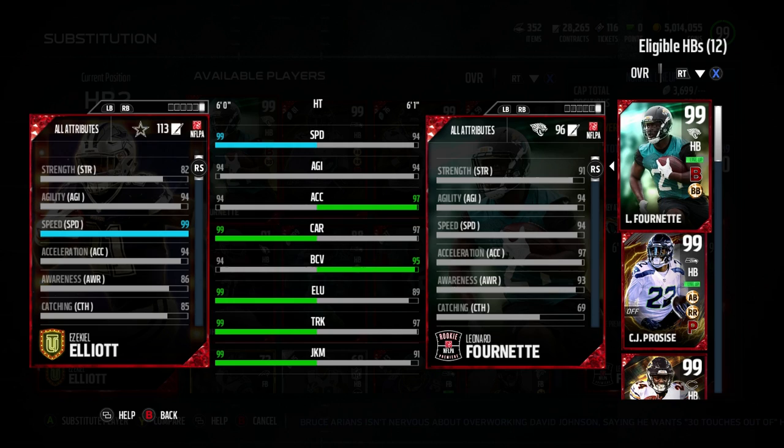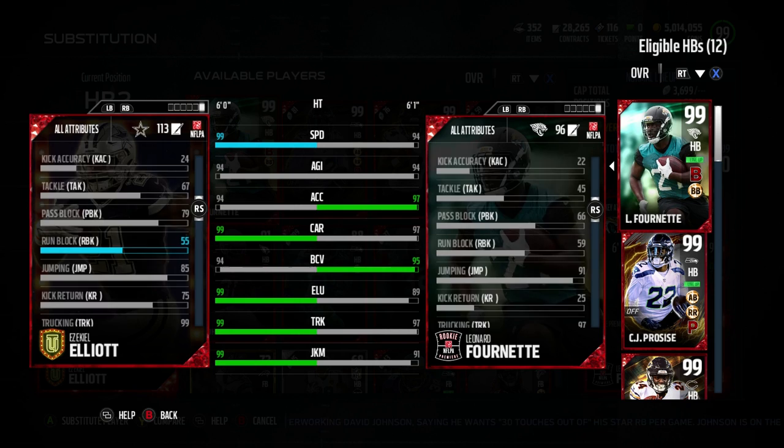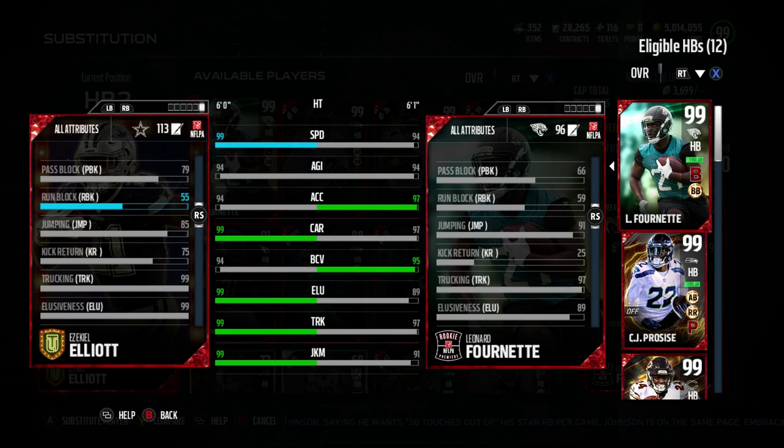He's got 97 speed, but we have the Del Rio to get it with the 99, which I think EA did on purpose. 94 agility, 94 acceleration are a little bit lower, but still top tier. 99 carrying. Pass block 79, which is perfect for picking up blitzes.